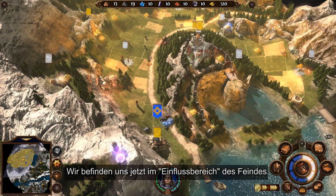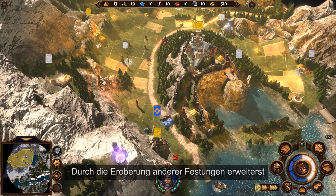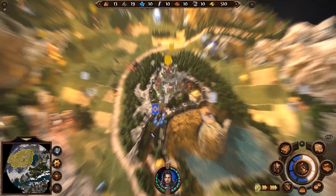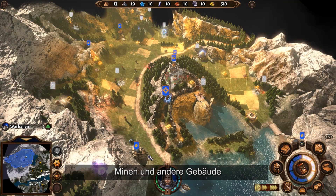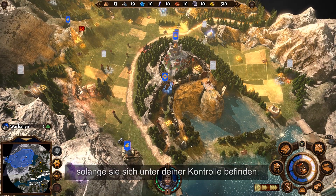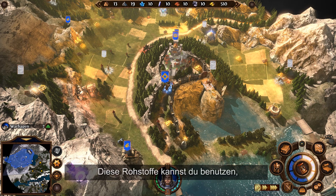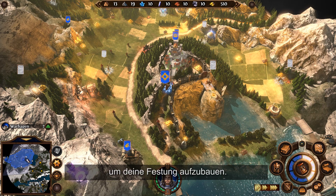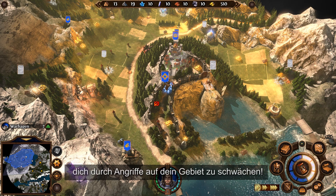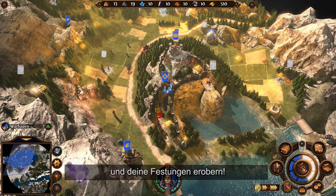We are now in the enemy's area of control. By conquering other fortresses, you will grow your area of control. Mines and other buildings will produce resources on a regular basis, as long as they are under your control, and you can then use these resources to build your fortress. Be careful — your enemies will try to weaken you by attacking your areas. They can plunder your mines or even conquer your fortress.